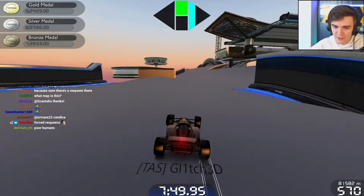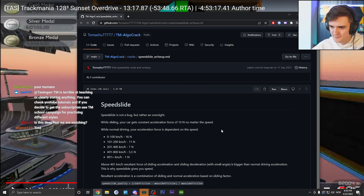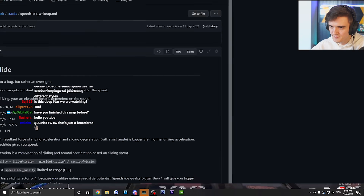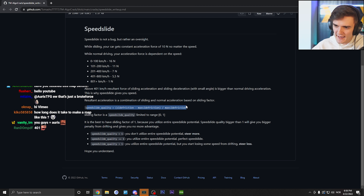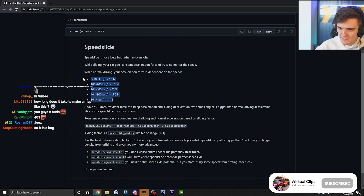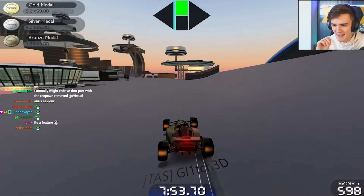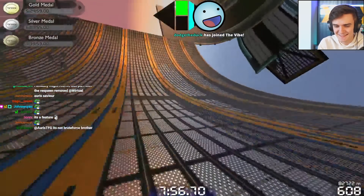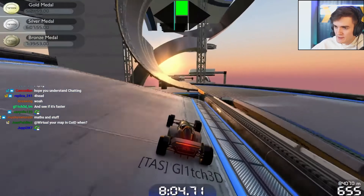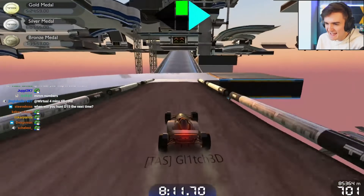Speed slide right up! You guys are clutch, chat — this is just what I wanted to show real quick. Speed slide's not a bug, rather an oversight. Above 401 kilometers an hour there's a sliding factor — this is the speed slide equation, you can see here — complicated. The TAS run is still going. We are on pace for a 13:17:87 here with a perfect ending.